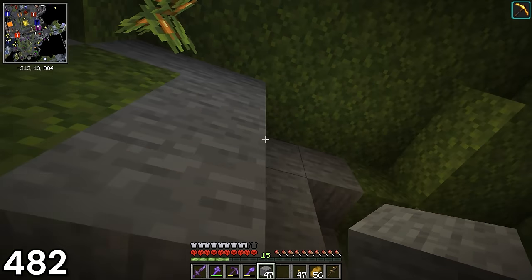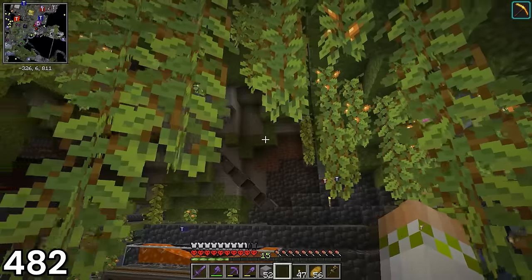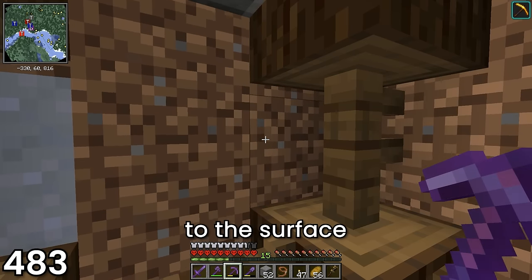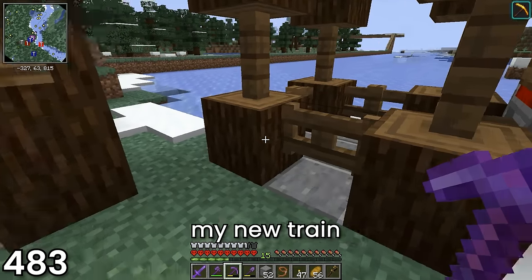To finish off the day, I used some stone and deepslate to build around the exposed chute system and try to blend it in at least a little bit better with the area around it. On day 483, I took the elevator to the surface to find pretty much any fuzzy animal that could control my new train.